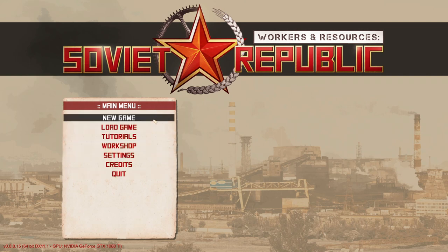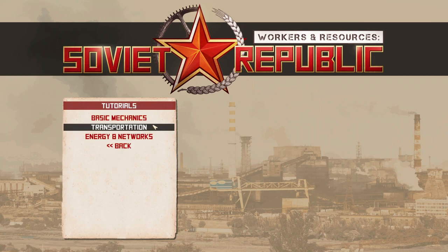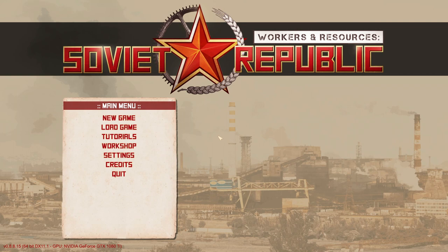Let's get into the new game menu. You've got new game, load game, and tutorials. I would strongly recommend that if you're completely new to the game you do the tutorials — at minimum Basic Mechanics and Energy and Networks. Transportation is maybe less important but worth doing if you've got time. The tutorials are very much about placing buildings and showing simple mechanics, which is a good foundation, but they don't give enough information to deal with all the new mechanics added to the game — which is the reason for this series.